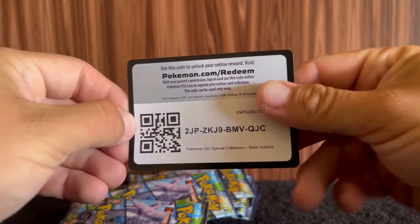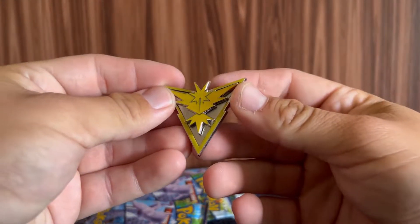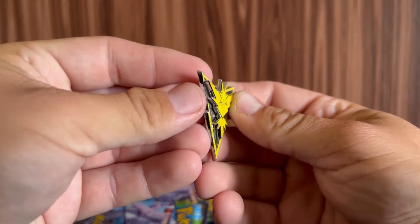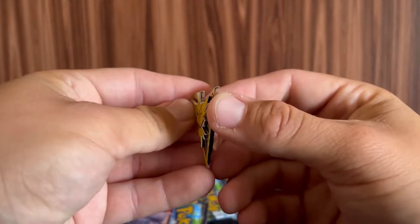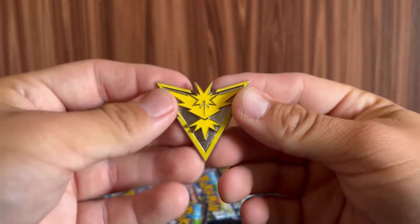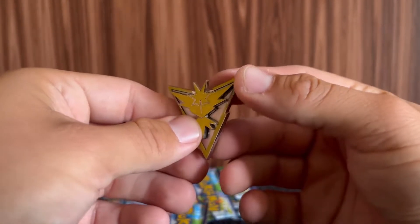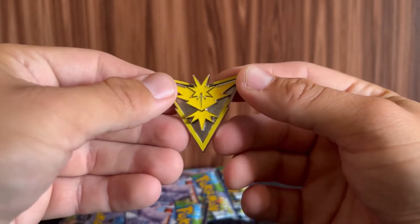Here is that code card for you for Team Instinct. And then the thing we will be gentle with — this pin. Look at that. It's got depth, it's got points, this detail — this is what I'm talking about. I love this pin. I would say the whole box was worth this, but not really — this is like a $10 pin probably. But still, loving the pin.